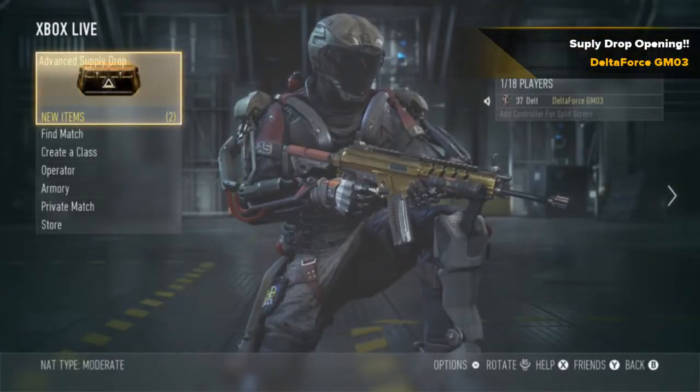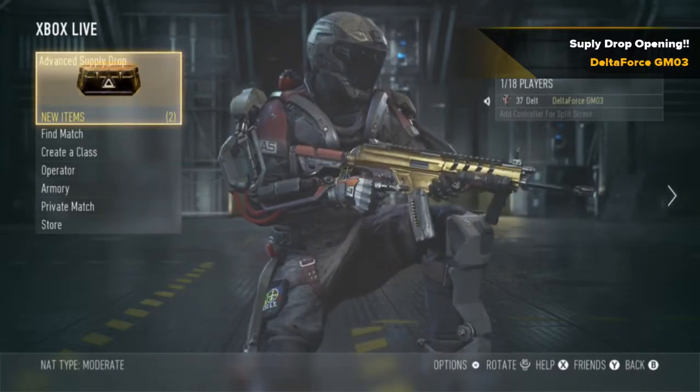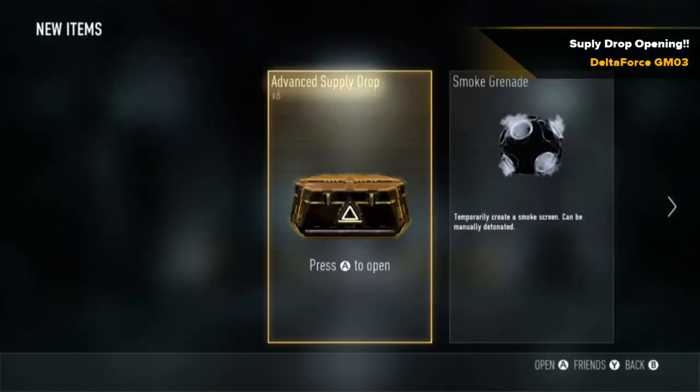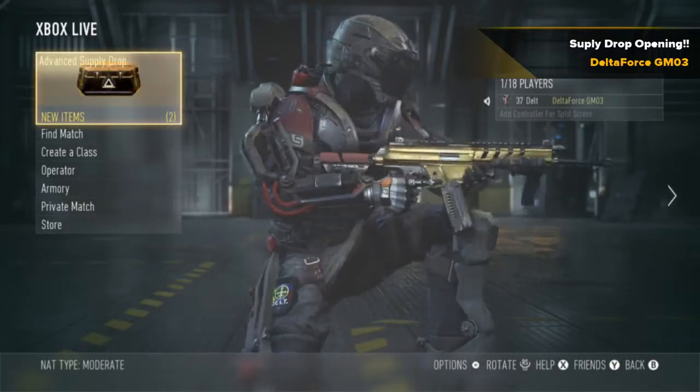Alright everyone, what's going on? This is Delta Force GMO3 with another little video, and in today's video I got something really special. We are going to be opening 6 — that's right, 6 — Advanced Supply Drops. I spent about $10 getting these Supply Drops, so if you could leave a like on the video, that would be awesome.